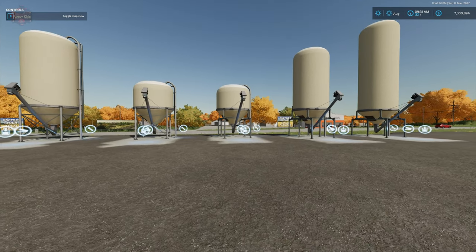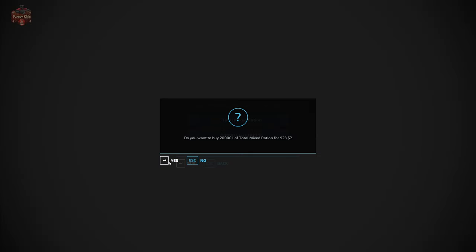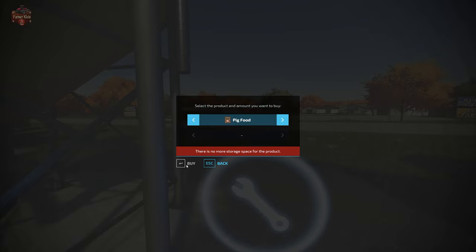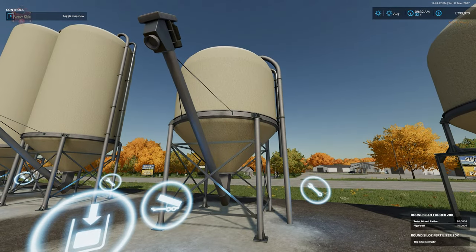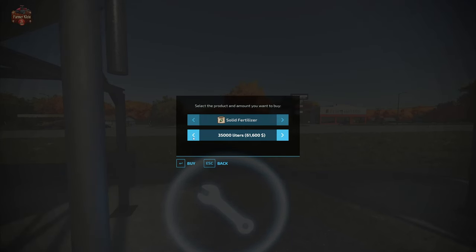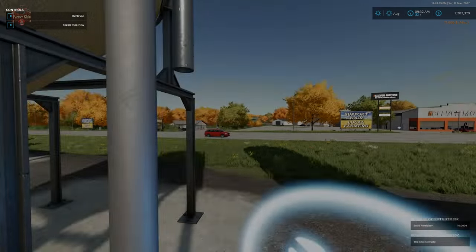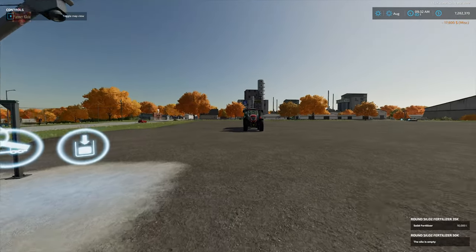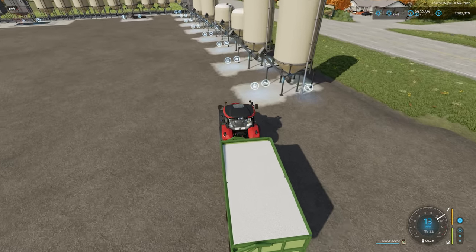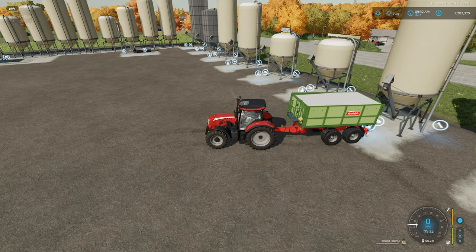These containers do let you walk up and buy product at the wrench — you can buy 20,000 liters of total mixed rations for around 900, and now it holds TMR and nothing else can be added until it's emptied. Over here on the fertilizer variant, we could buy 10,000 liters of fertilizer, and you can also dump fertilizer manually at the front of the silo container to fill it up that way.